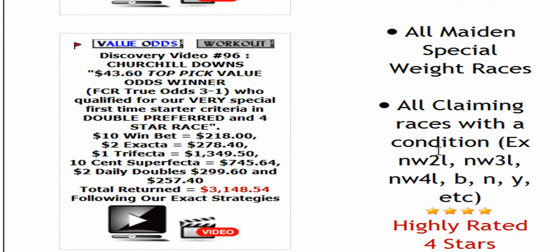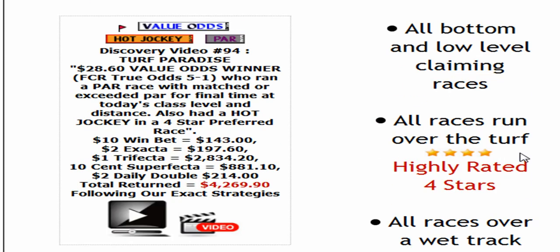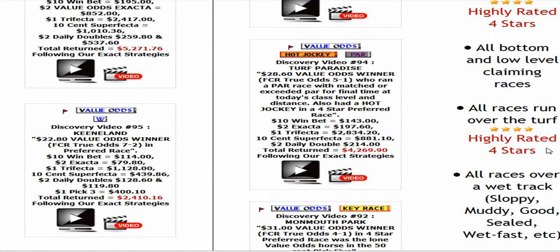Maiden special weight claiming races with a condition — it'll say CLM, the claiming price, and then some kind of numbers and letters to the right of the claiming price on the report. Those are conditional claimers, highly rated four stars. Bottom and low-level claiming races — most tracks five to ten thousand dollar claimers. Then you've got all races run over the turf regardless of whatever else it is — highly rated four stars.